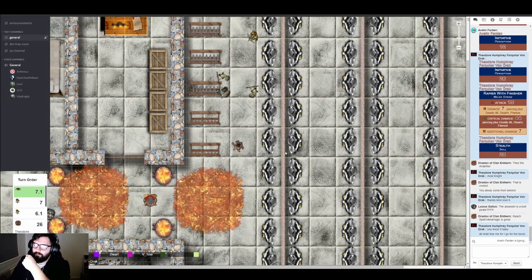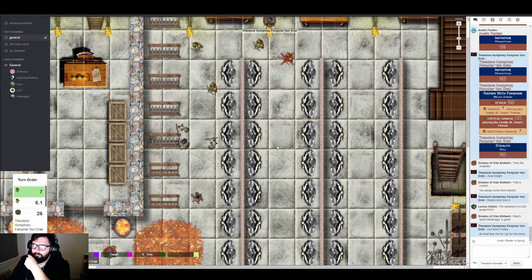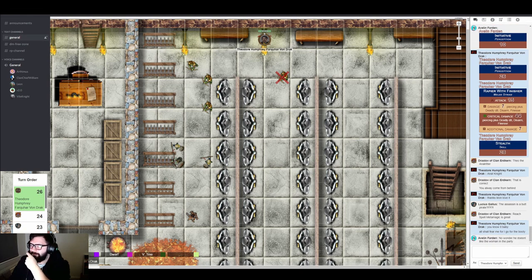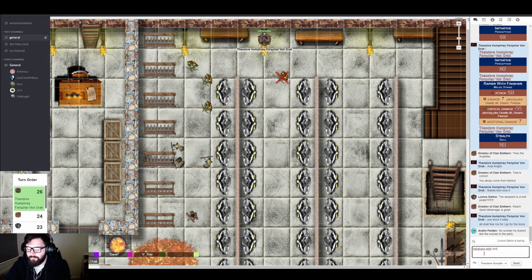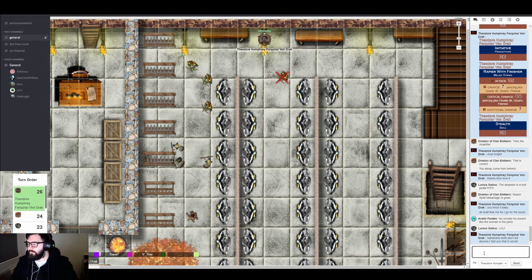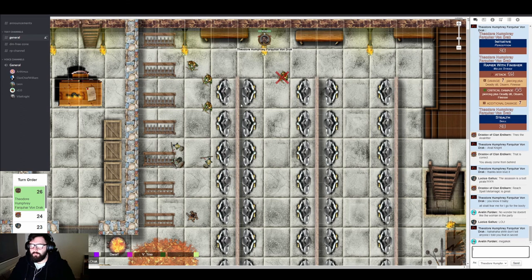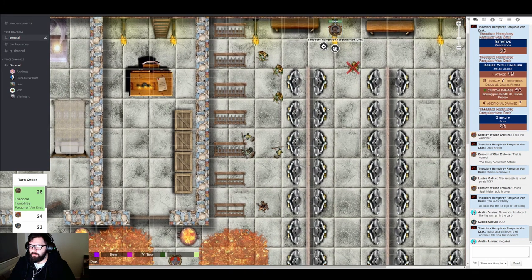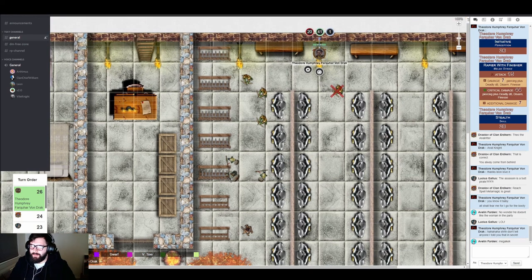More enemy turns: another archer moves up. Brood advances. Another archer moves — totally unaware of Theo. The dead archer is removed from the turn order. Round one ends and the GM moves all off-screen tokens at once.